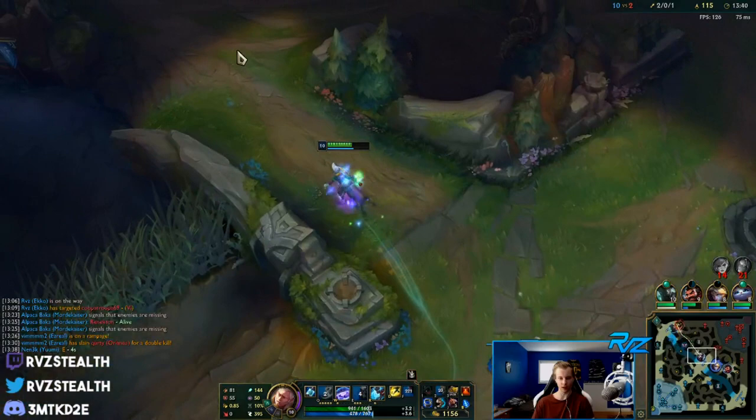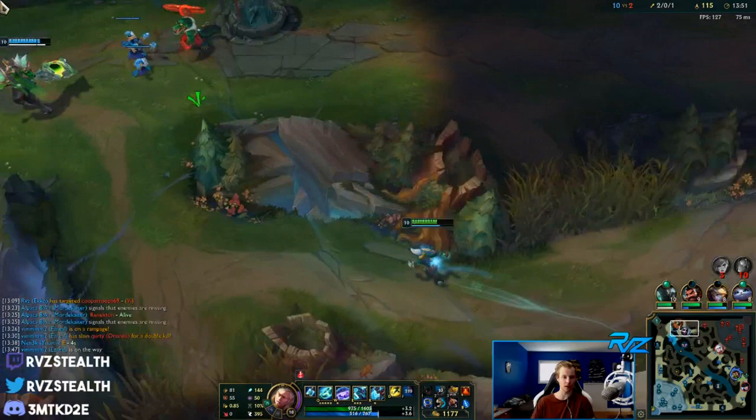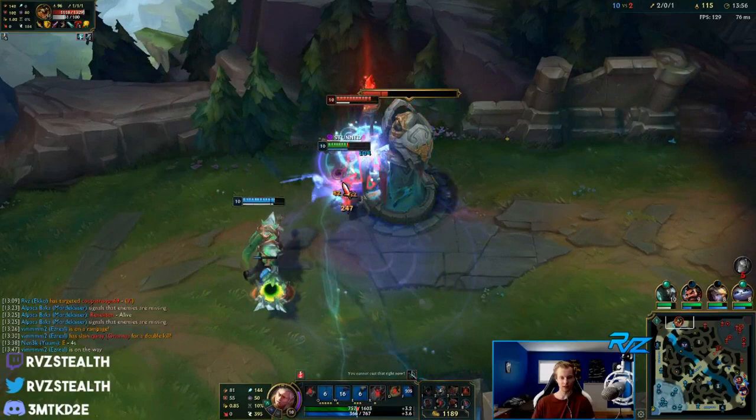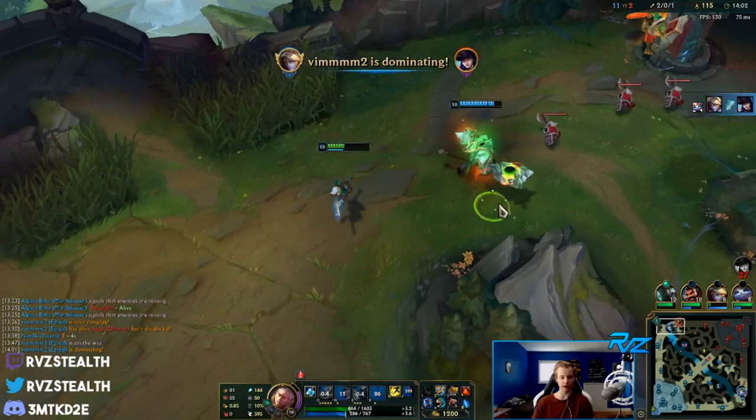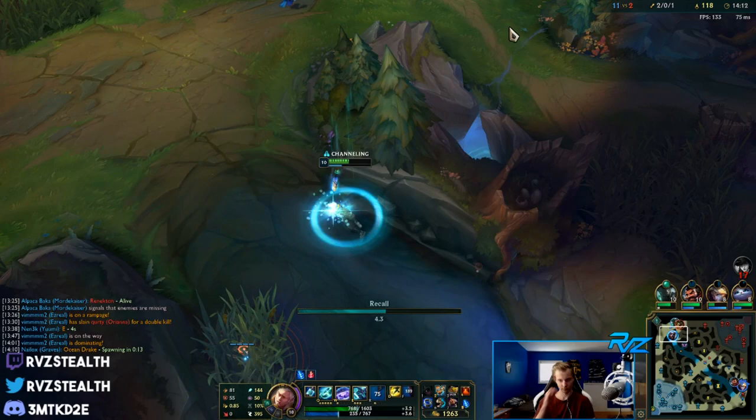Let's look for a roam play top - we could look for a dive on Renekton. Even though I'm pretty low, if I stun him and chunk him enough for Morde to finish off, I think it's fine. If I don't get the stun we don't go in - but I've got my ult up, might as well try. We didn't get the stun, but it's worth a shot.